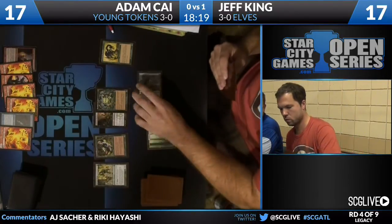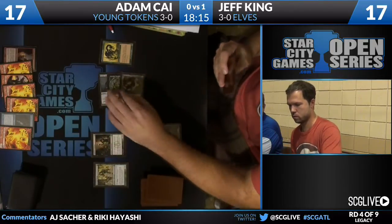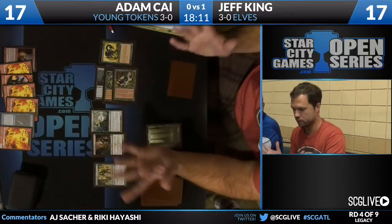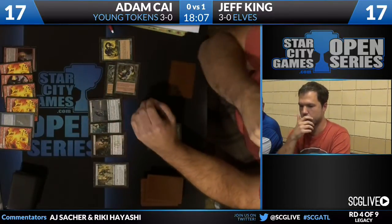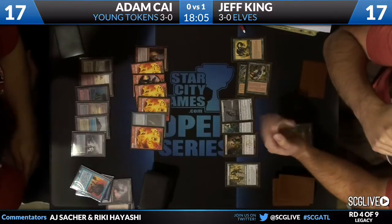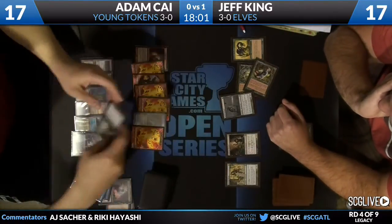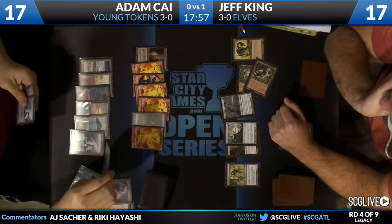He drew the creature on the following turn — the Heritage Druid would have become a Regal Force. Okay, three mana — Viridian Shaman. 2/2. No Artifacts. I don't know if there are any Artifacts in Adam Kai's 75. There are not. So just the 2/2. And more lands for Adam Kai — more foil foreign Polluted Deltas. I'm pretty jealous. Each of those Polluted Deltas could probably pay our salary for the weekend.